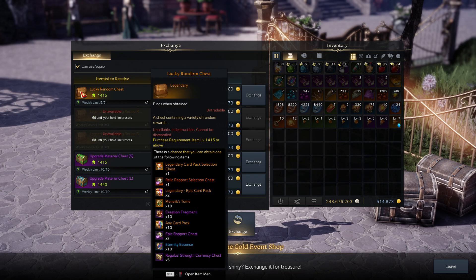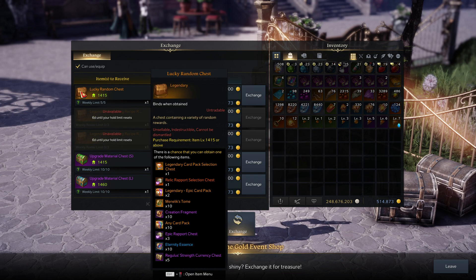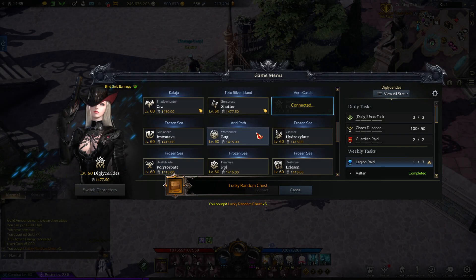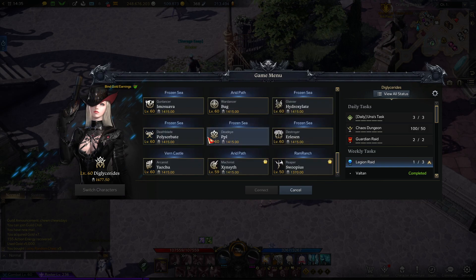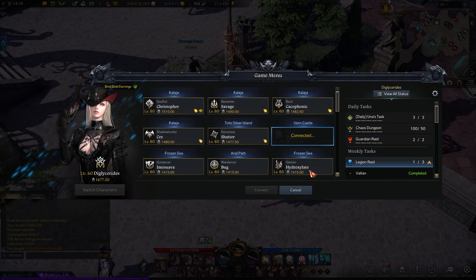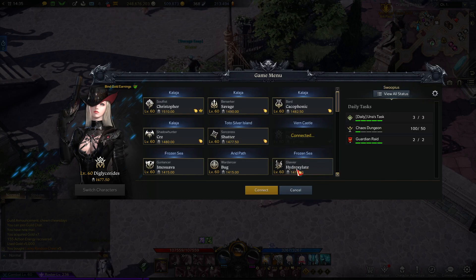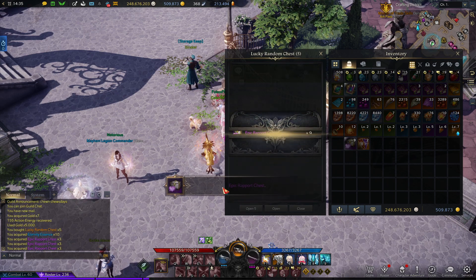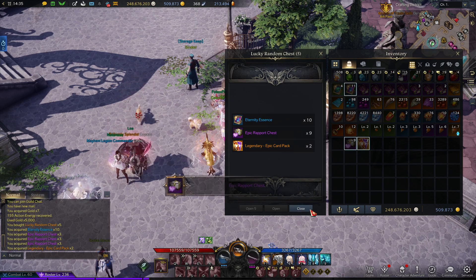The two things we're looking for out of this are card packs and card XP. A legendary selection, if you get one, instantly makes it worth it — if one dropped in an abyss dungeon I'd pay whatever I had for it because I'm going for LOS 30. I've been buying this on all my characters every week. I have 15 characters but can't buy it on the reaper, so I bought it on 14 characters last week. I got one selector pack out of it, which I think is above typical expected return, but I also got legendary and epic card packs.